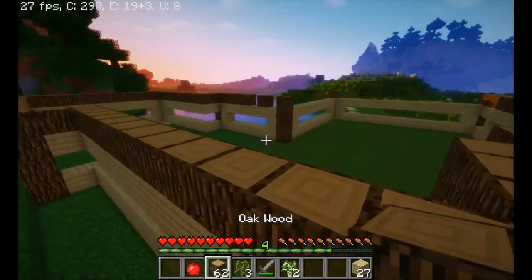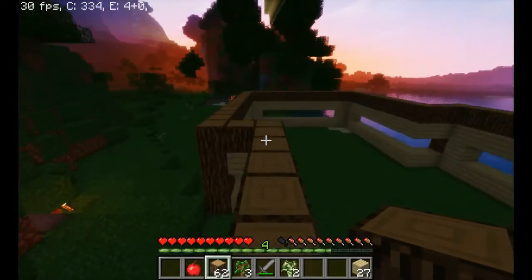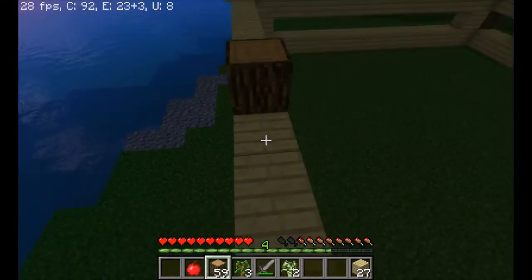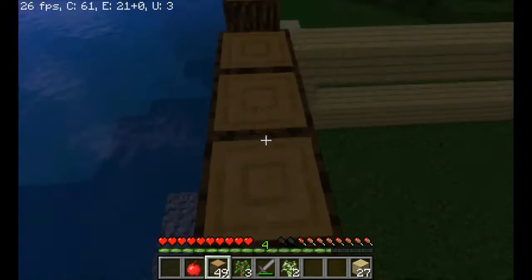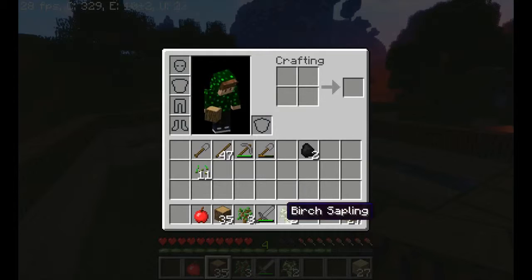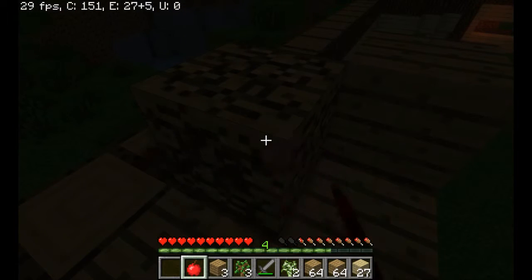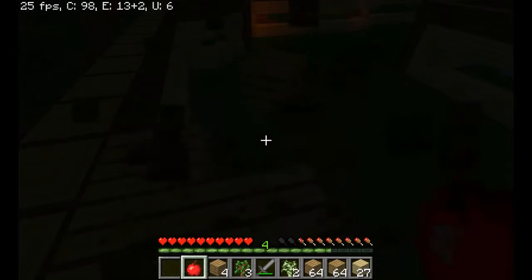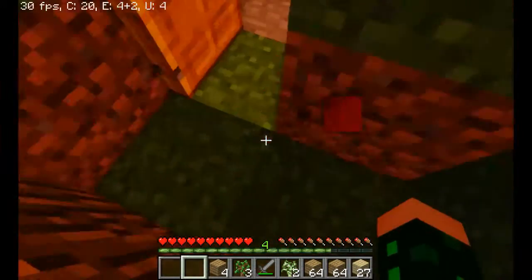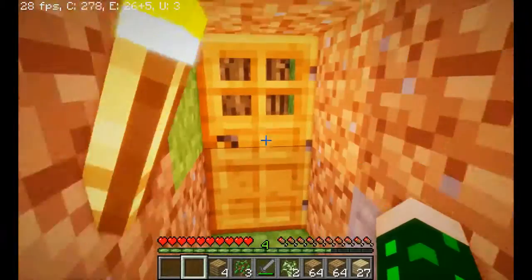Okay, so now we're almost at a stack of oak wood and it's getting dark again. We should quickly finish this up before we go to bed. Let's run back and place the oak wood along the house. We can place oak wood pretty fast. More oak wood — there. Now we're finished with that, and in the morning we can fill in the floor and the roof. We should go to bed because it's really dark and I can't see anything. Oh, here's an apple — let's eat some apples and go to sleep.